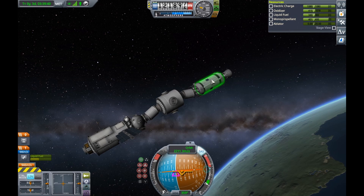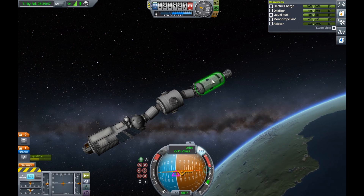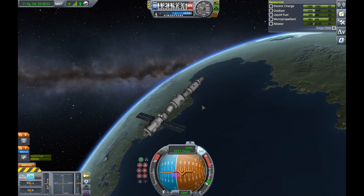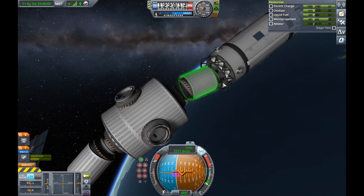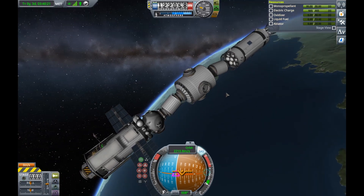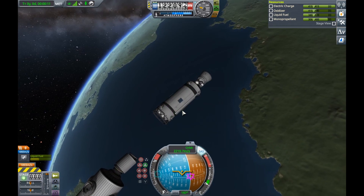Also, some things like the P0, P1, and S1 truss structure can't actually fit into the bay of the shuttle on Kerbal Space Program, just because the built-in shuttle parts on Kerbal Space Program aren't actually built correctly to proportion. For example, they should use the five-meter tanks for the external tank, et cetera.